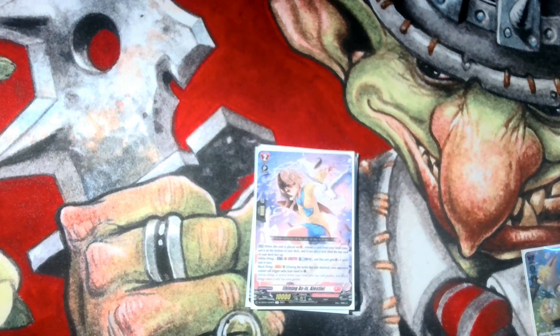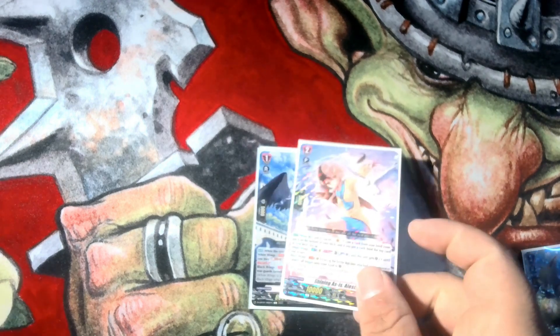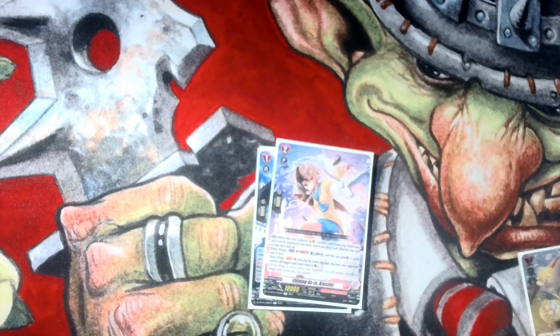The second ability: when this unit is placed on V, you choose a card from your bind zone and put it to the bottom, then bind a new one. Her White Wings is Counter Blast and she gets a crit, and her Black is when she's going to attack, your opponent cannot call triggers from hand to guardian. It's a good offensive ability, and it puts the card bound back.